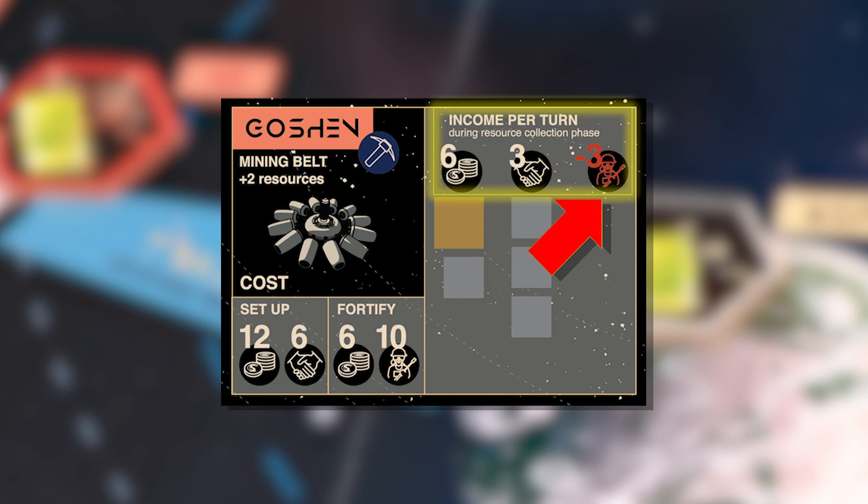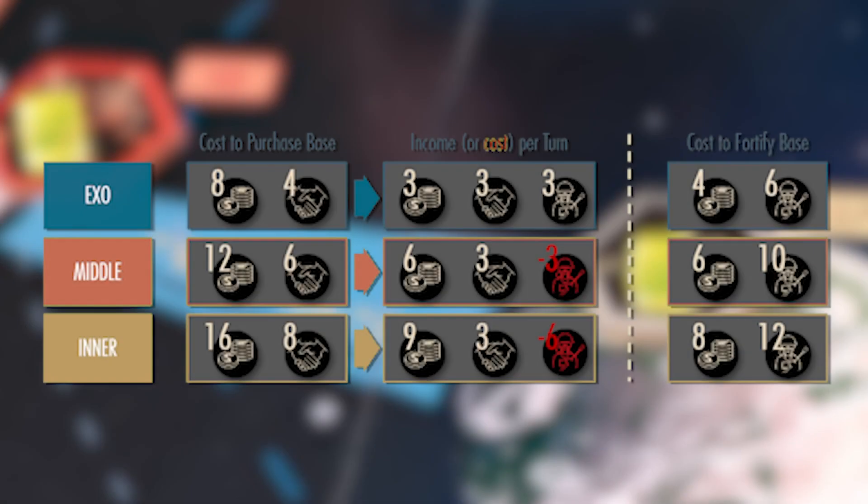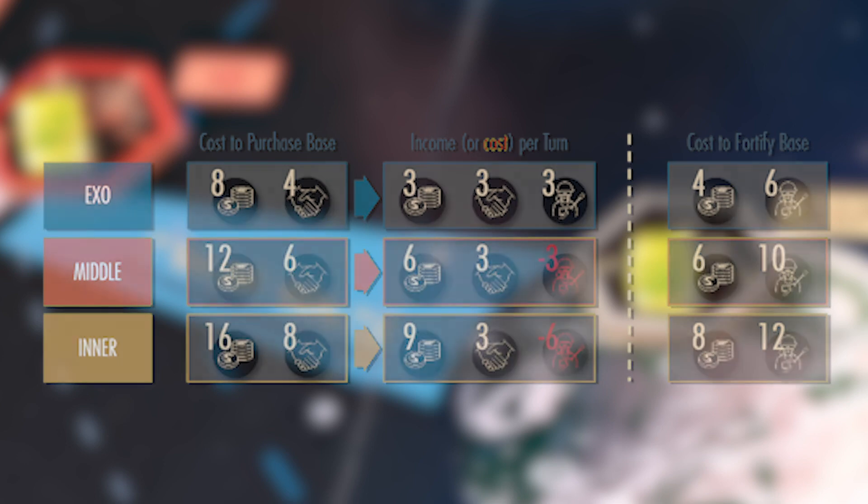Also note, since you can only exchange resources on your turn, you'll need to plan ahead to make sure you have enough crew during the resource collection phase to pay your crew cost. The cost and income per round are the same for all bases in a given zone, and these values are posted on the player cheat sheets for quick reference, so you don't need to shuffle through all the base cards before making a purchasing decision.